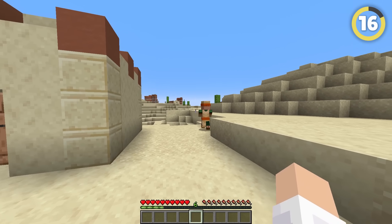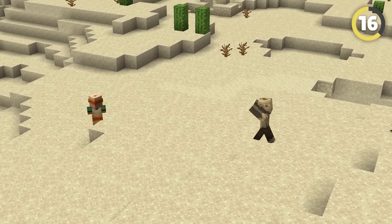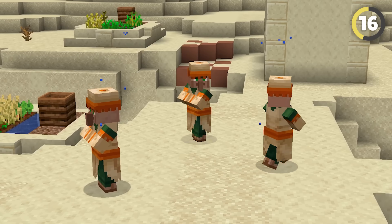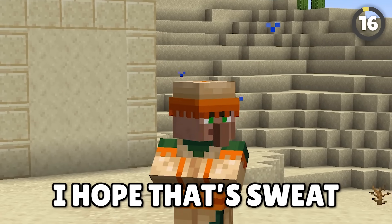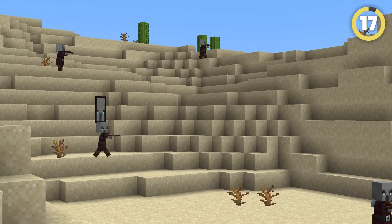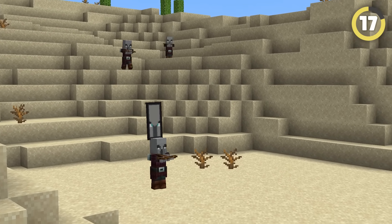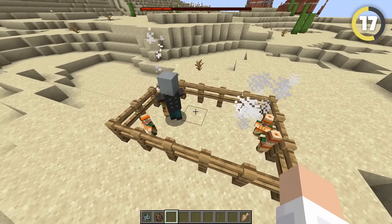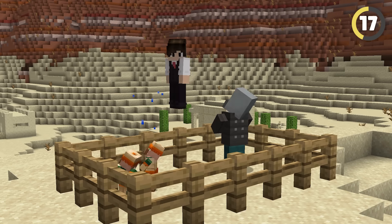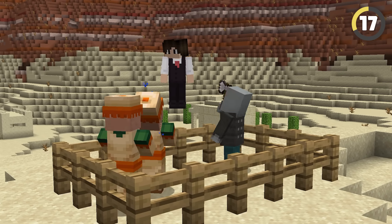Everyone knows how cowardly villagers are, especially around anything that even has a possibility of hurting them. But I bet you never noticed they actually sweat during raids. They really don't have much to worry about though, because some villagers actually have morals — these scary guys called vindicators refuse to kill baby villagers, so at least when they grow up, they can rebuild the village.